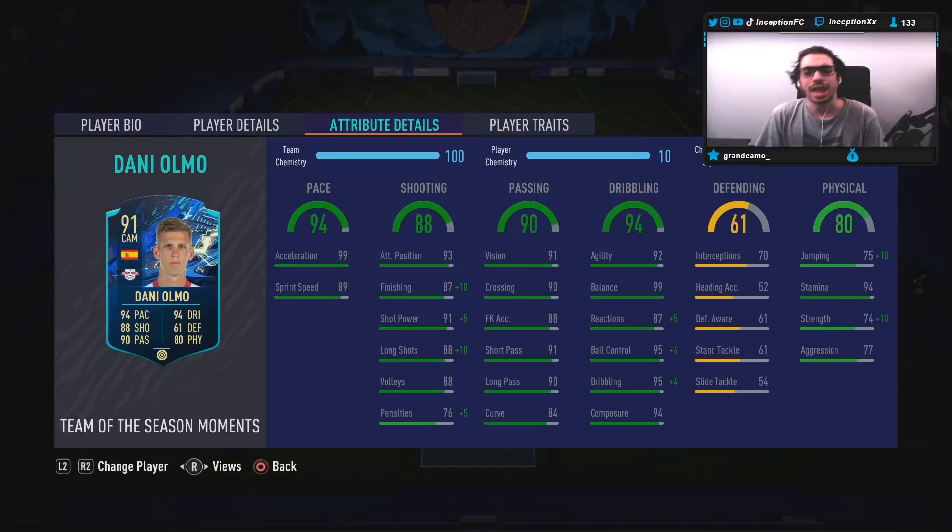Base card stats for passing are set up really nicely in the card. Reactions — we'll see how that performs in-game, because it's always going to be different for every single player. Defensive stats, he has a few to be honest. Some attackers just have 40s and 50s, so they do nothing for you. But this card actually has like 70 interceptions, which is from time to time actually helpful in the CAM position.